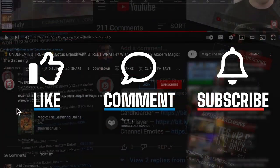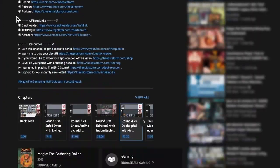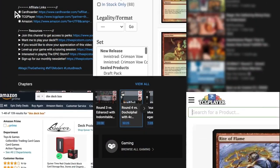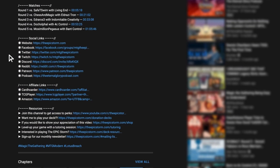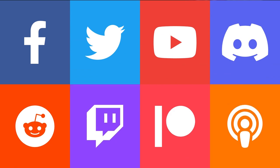You're still watching — make sure to give this video a like, comment, and subscribe. While you're near the description, use our affiliate links if you're going to make a purchase from Amazon, Cardhoarder, or TCGPlayer. Just above those affiliate links you'll find our social channels — make sure to join those to connect with us.